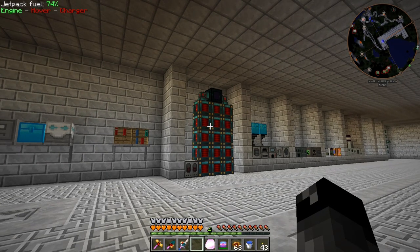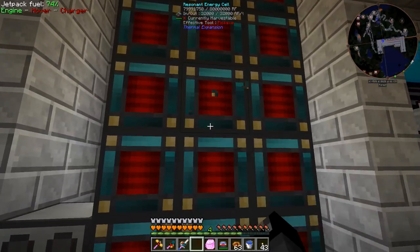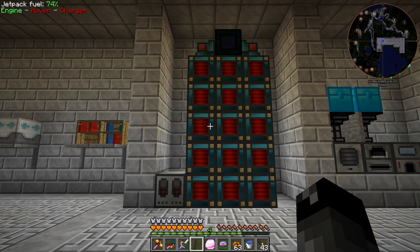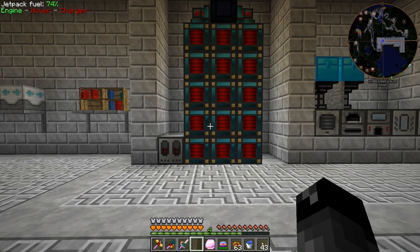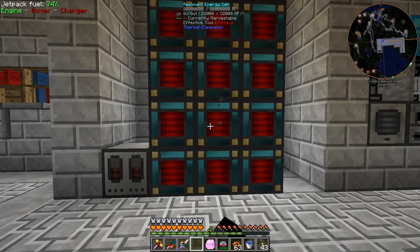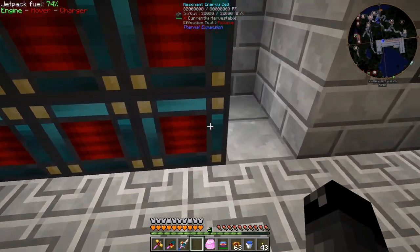First thing you'll notice is that I added in 10 more of these resonant energy cells. That took a bit of crafting and a little bit of redstone, but we got that all hooked up and overnight they went ahead and filled up. I felt like we were making a lot of power and wasting it because we weren't storing it anywhere. Each one of these holds 80 million RF and they can output 32,000 RF per tick.